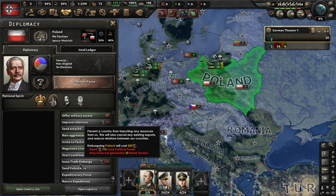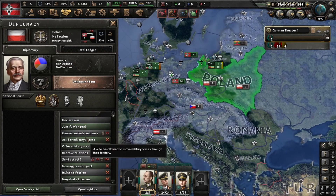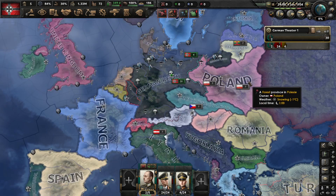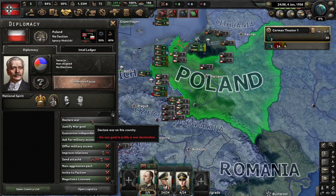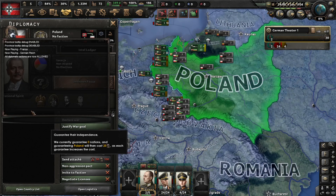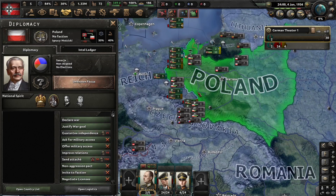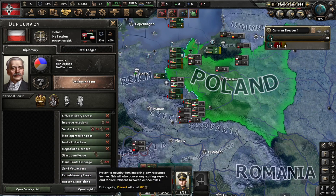In the diplomacy tab you have decisions such as justify war goal. You need political power for it; it will increase world tension and take a long time before you can actually declare war — unless you type 'nocb' in the console, which enables declaring war from the start.